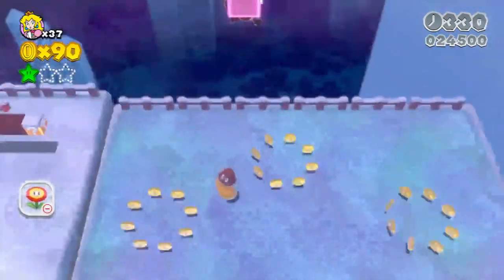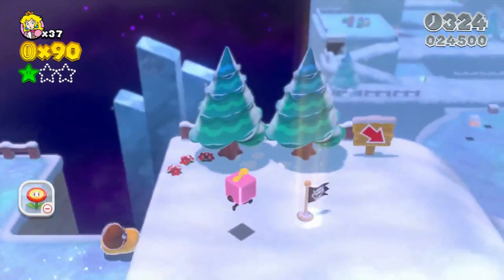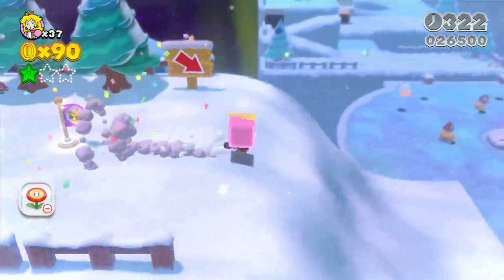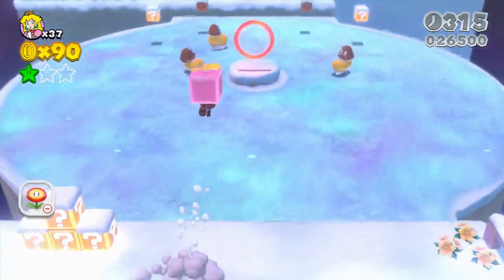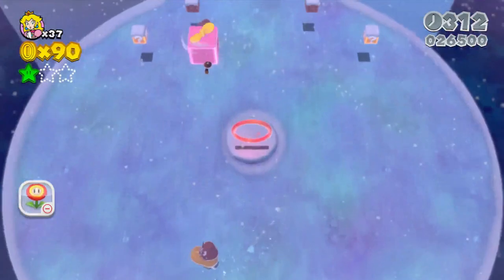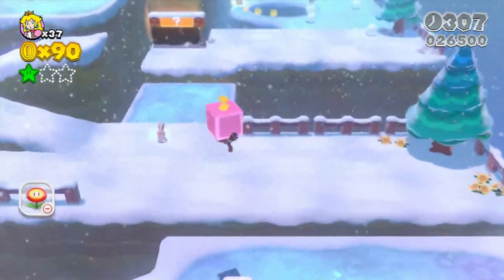Peach is especially broken using the Tanuki suit, because she can both hover and float. The Tanuki suit does reappear in Super Mario 3D World, much like how it reappeared in Super Mario 3D Land. It was basically the main power-up of Super Mario 3D Land.